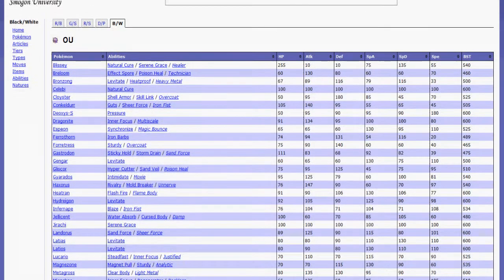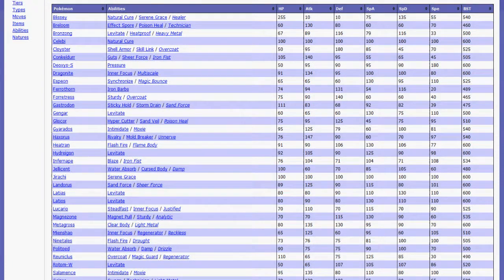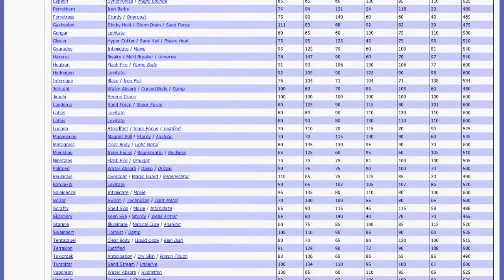Say if you take four special attackers and two physical attackers, and one of those physical attackers is your lead — like an Aerodactyl, even though Aerodactyl isn't in this tier, just the first Pokemon that came to mind — Aerodactyl gets taken out, the opponent has a Blissey, and then your other physical attacker can't really do that much to Blissey.